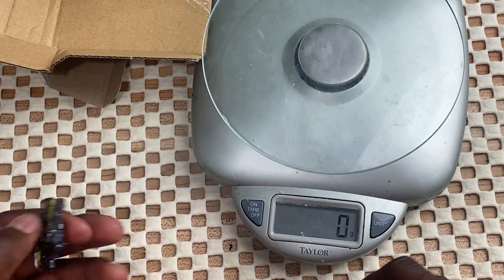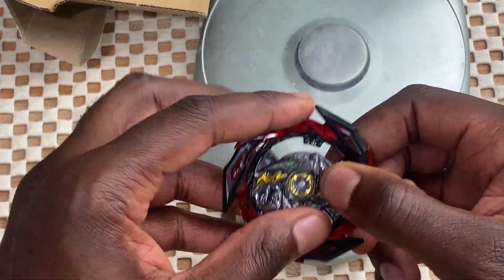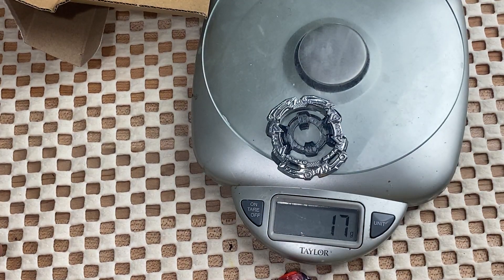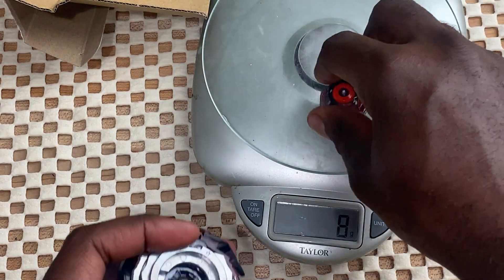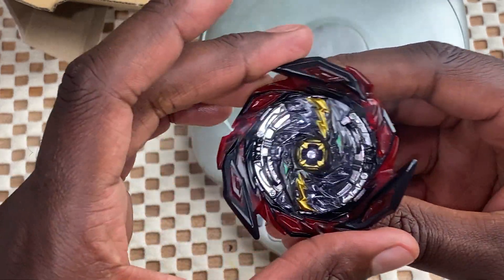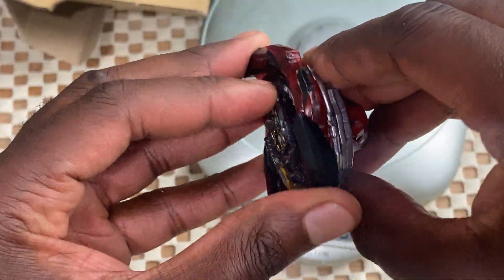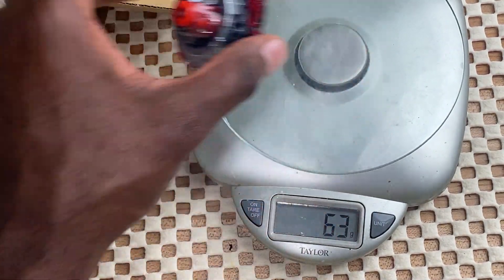So we have three grams for this part, and then the Brave layer is coming in at 12. The 10 disc is 24, the 4A is 17, and the Never driver is 8. Altogether it's not too tight — this thing is going to burst pretty easily because the 4A is not the strongest chassis. But it comes in at 63 grams total, so that's a pretty solid weight.